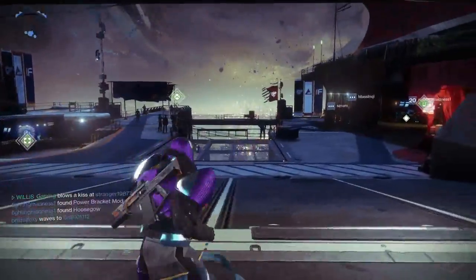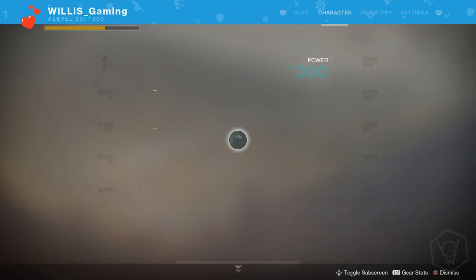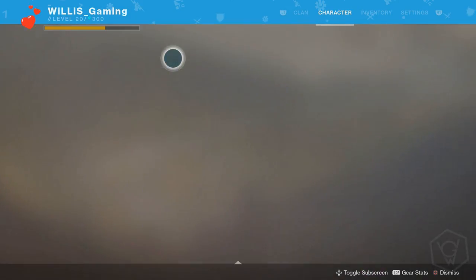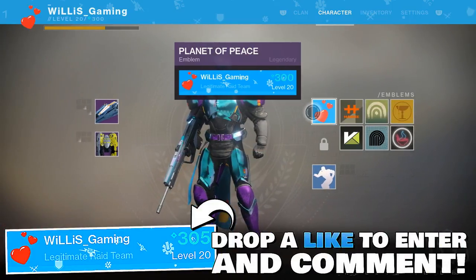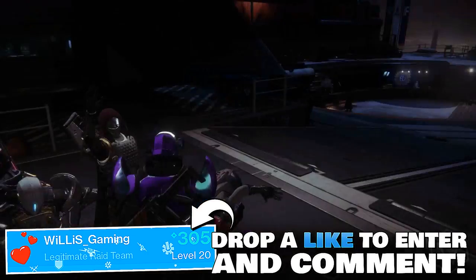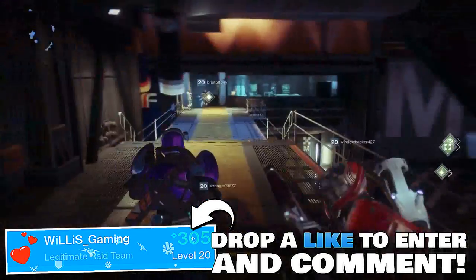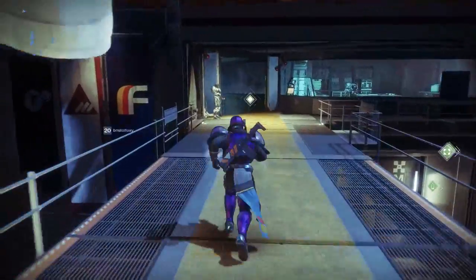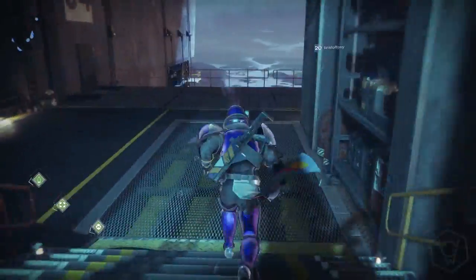In this video guys I'm going to be giving away this Heart of the Foundation emblem — as you can see I'm wearing it right now — the Planet of Peace. All you have to do to enter this giveaway is like the video, comment on the video, and make sure you're in my Discord channel when I announce the winner. The link to that is in the video description.